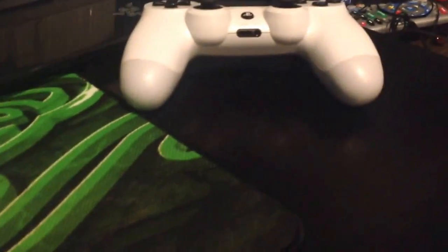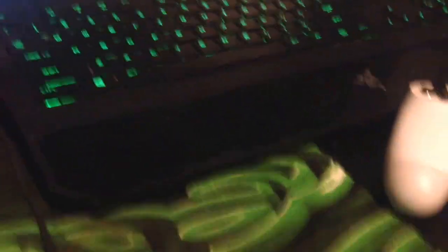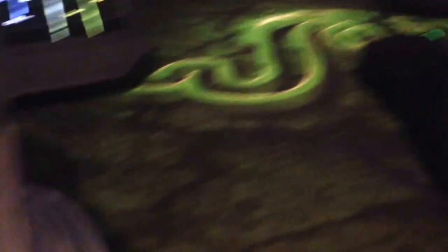That's pretty much it for the keyboard. I'll show you a couple of things around my room. That's my little bed — I used to have a queen bed but I like a little bed, it's just comfortable. That's my controller, that's my other keyboard, this is the Razer Deathadder, this is my Razer Goliathus mouse pad — big mouse pad — Razer headset. I drink coffee.